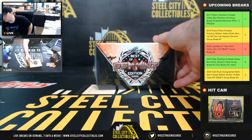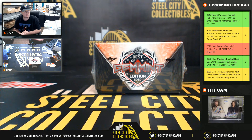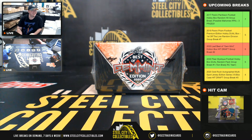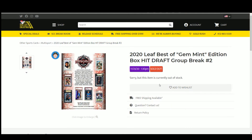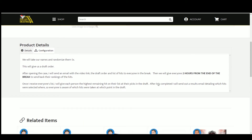All right, ready. Our next break: 2020 Leaf Best of Gem Mint. This is a hit draft group break number two. Go ahead and jump over here. We're gonna take our names and randomize them five times.